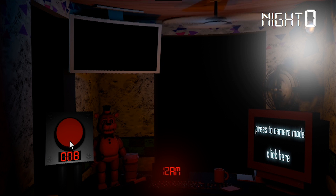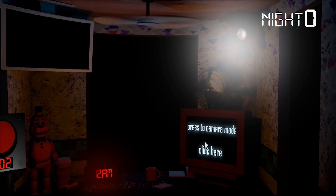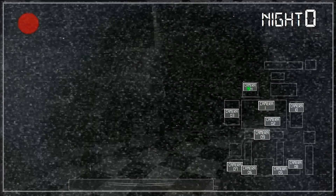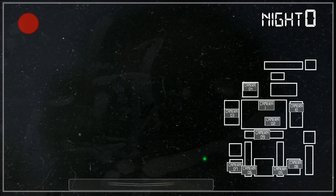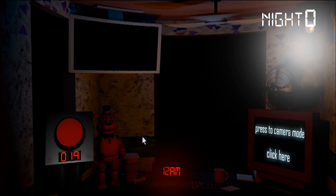Why is there a button that's just slowly counting down? Should I press it? I can't press it - oh, 'press to camera mode, click here.' Oh wow, okay, so this is what I saw - I didn't see the office. Ooh, this is cool. What the heck is that supposed to be? Why is this counting? Okay, I pressed it.